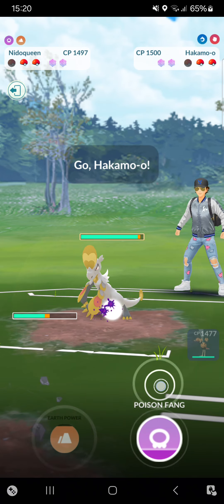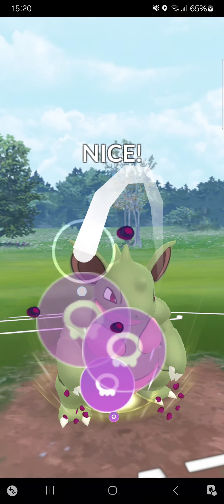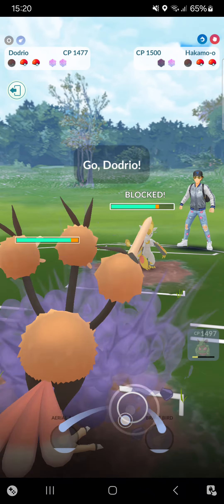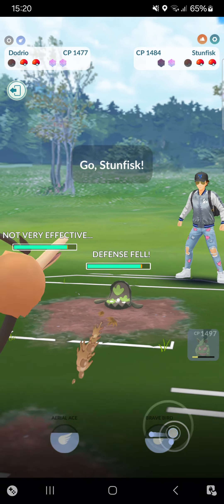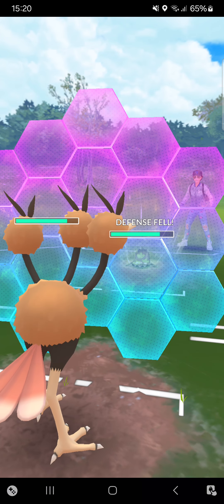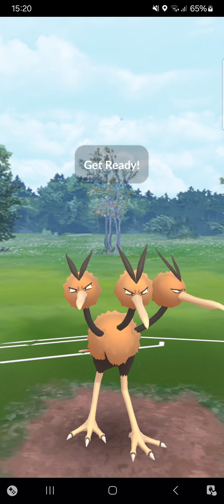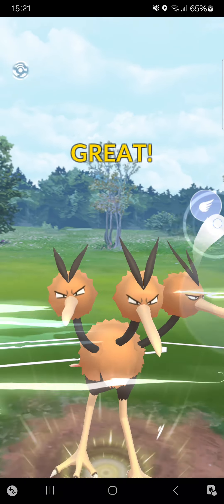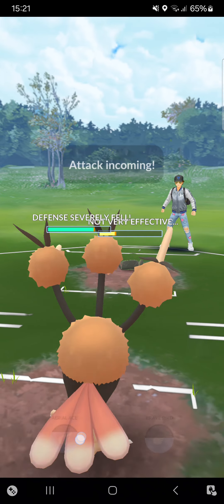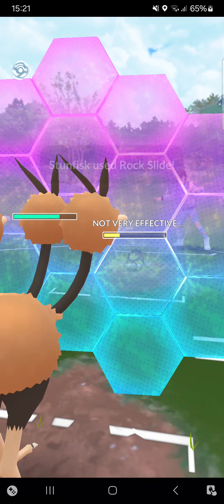Hoping the opponent won't return — but they are returning with Galarian Stunfisk, that's really unfortunate. At least going for a simple Poison Jab then switching into Dodrio. That's my best Pokémon to throw in. However the opponent can very easily outpace me. I just have to shield all of those Rock Slides. Going straight for the Brave Bird — this deals quite some damage.